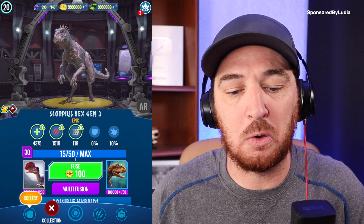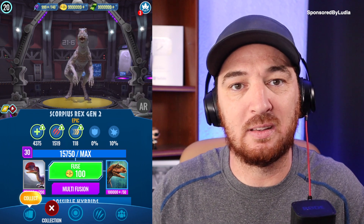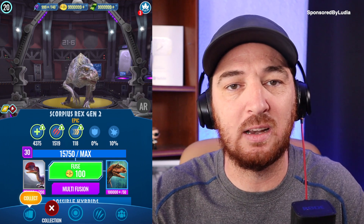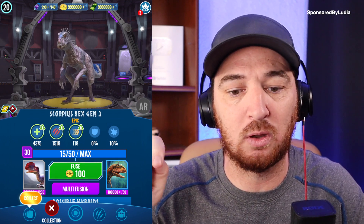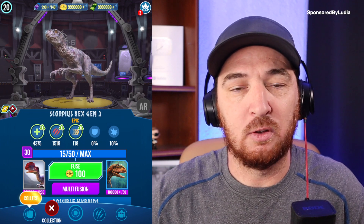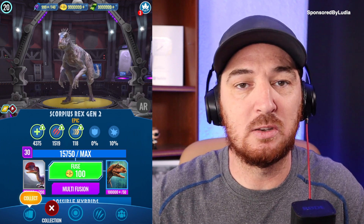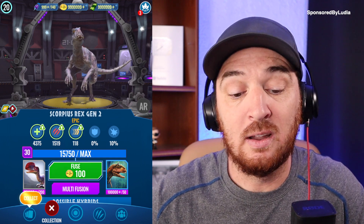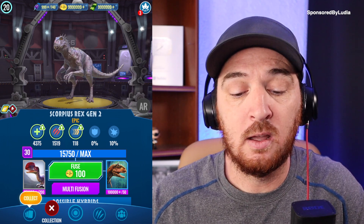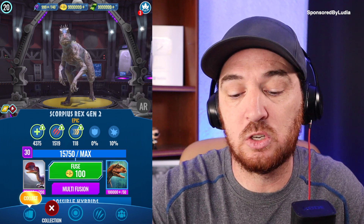The Scorpius Rex is already at level 30 so I'm not able to show you the totals at level 26. Make sure you check out the field guide as soon as it comes out — Matt is working hard on that — so you can find the stats at all different levels. At level 30 it has HP of 4375, attack of 1519, speed of 118, no armor, and just a 10% chance to crit.